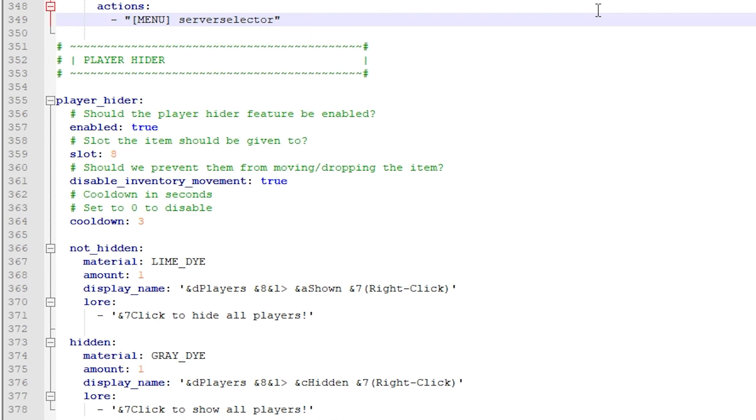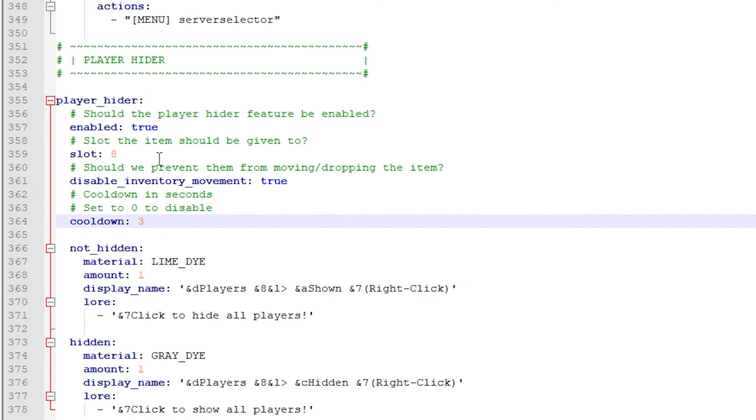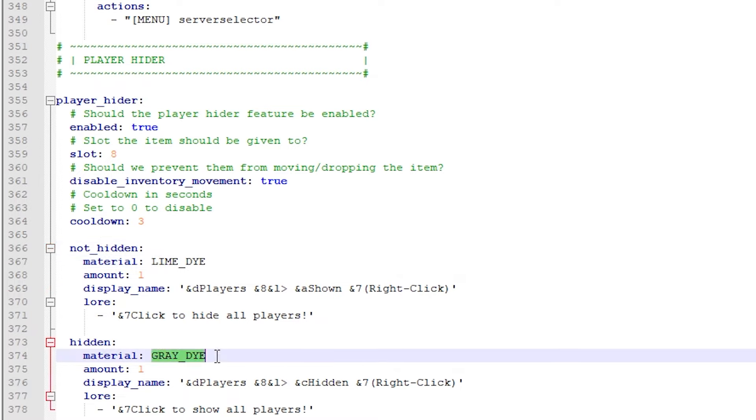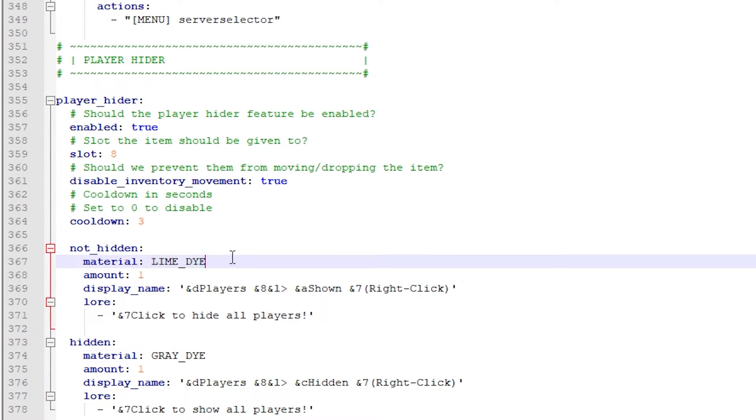The last thing in the config is the player hider. Do you want it enabled? Yes. Do you want the cooldown? What slot should it be in? And you have the materials: the 'not hidden' material is lime dye and the 'hidden' material is gray dye. You'll see lime dye in your inventory when all players are shown, and as soon as you click it it changes to gray dye and players are hidden. Click again and it goes back to lime dye and you see all players again.